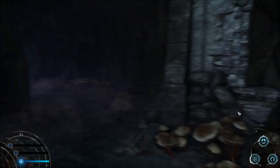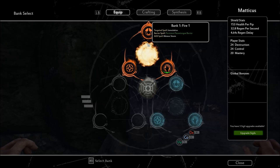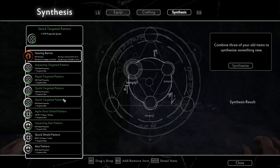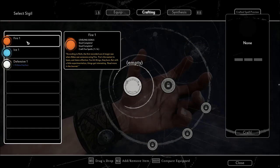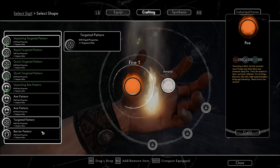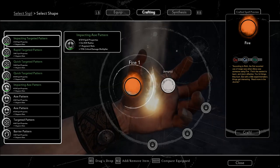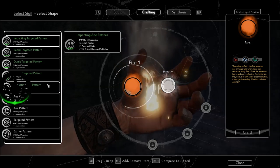Those little orbs you pick up are actually rather important — they're part of the spell crafting system, which I'm still getting the bearings with; it's pretty complex. The general idea is that you can take these various different effects and put them together to make a custom spell. So let's say I want to make a fire AOE spell — I'm going to use this one with a plus 15% critical damage multiplier, plus three AOE radius, and plus one augment slot.